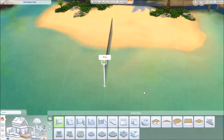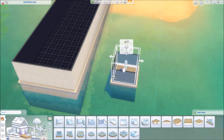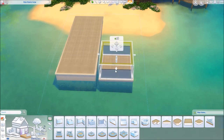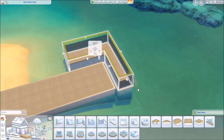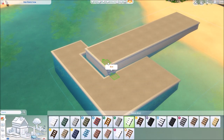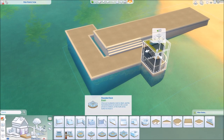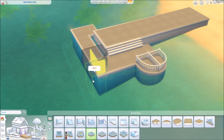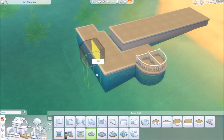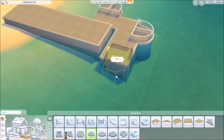So I started on the lot called Pure Perfection in Sulani, the new expansion pack The Sims 4 World from Island Living. I knew right away that I wanted to have two different kinds of piers with two levels, since we can move up foundations now. I thought it would be cool to have the eating tables outside directly on the dock or pier deck of this restaurant.